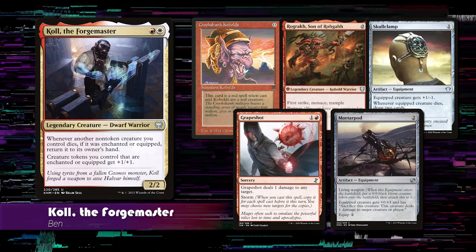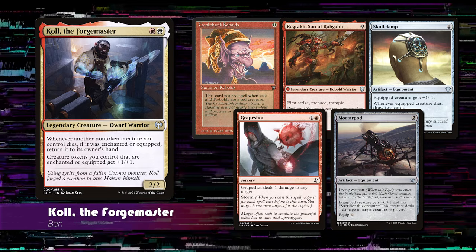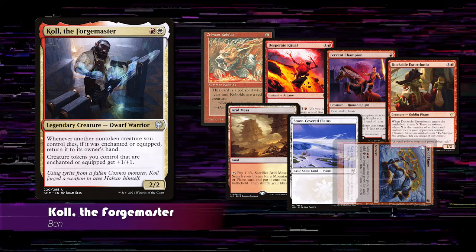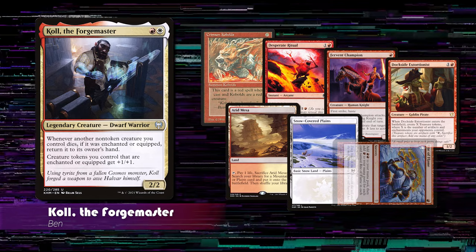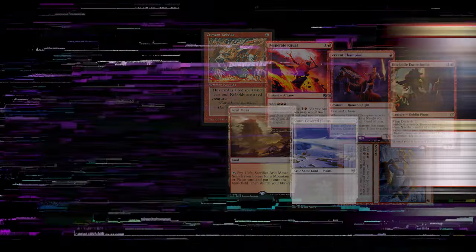Last, we have Ben playing Cole the Forgemaster. This is a fast combo deck that creates Storm through Cole's ability and zero-cost creatures, winning with Grape Shot or Mortarpod. His starting hand includes Crimson Kobolds, Desperate Ritual, Fervent Champion, Dockside Extortionist, Arid Mesa, Snow-Covered Plains, with Rite of Flame mulliganed to the bottom.